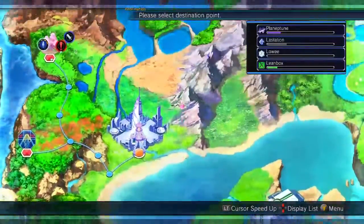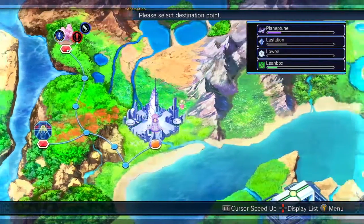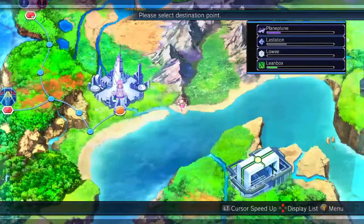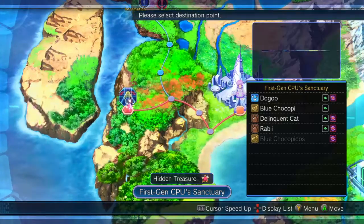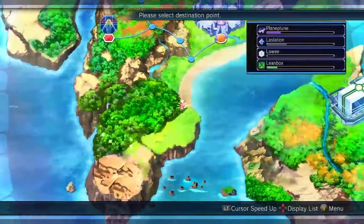Hey there everybody, this is Shiny Girl, welcome back to Mega Dimension Neptune UV2. In the last episode we got started on Neptune's story arc with a bunch of cutscenes. As you've seen, I have been in the first gen CPU Sanctuary and got the hidden treasure there — you've just seen me go and get it.